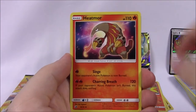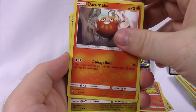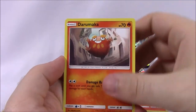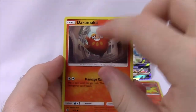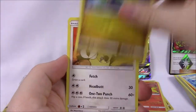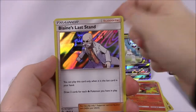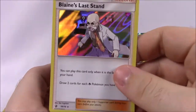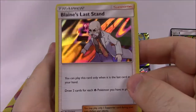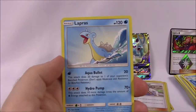Next pack we got a Darumaka — I've never really had cards of these, so they're new to me. Also Hakamo-o, Jangmo-o, Kangaskhan, Litten, Salazzle reverse holo, and a Blaine's Last Stand as our trainer card rare. I don't like when they do trainers as rare cards, but it still at least looks pretty cool. Then we got Fire Energy and a Lapras — that artwork looks really cool — Darmanitan, Sceptra, and the code.